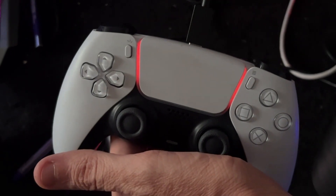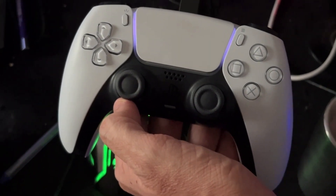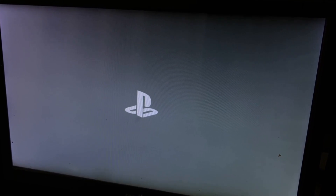Press the PS button on the controller to access the Safe Mode settings. Select Update System Software, then choose Update Using Internet, and your problem will be fixed. Comment 'awesome' in the comment box, and like the video — you're good to go!